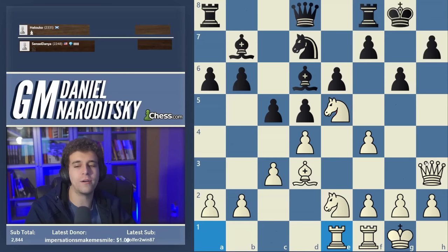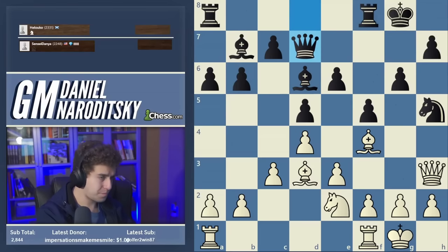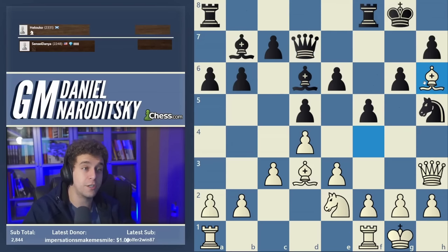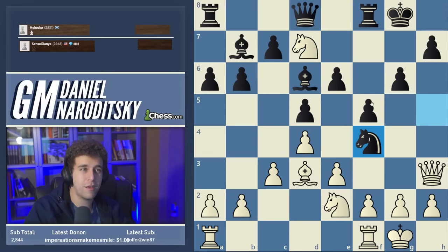F5 was a step in the wrong direction. We decided to meet it by taking on d7. Another important moment: queen takes d7 is not forced — black has the option to take on f4 first. I think the answer is yes, black should have done that. Giving us the opportunity to conserve our dark-squared bishop could be argued as what won us the game. That bishop landed on h6 at the end, and because it kept the king under lock and key, black suffered when the center opened up.